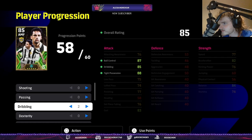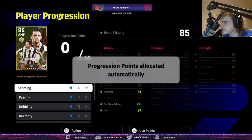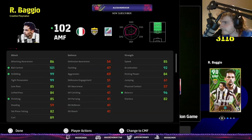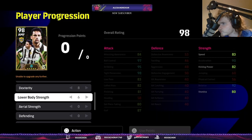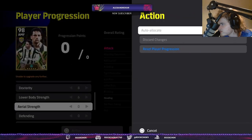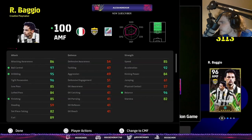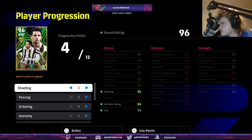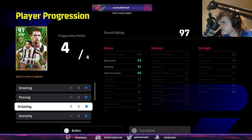Going to focus on his dribbling first. Actually, let me reset and do auto allocate — let's see what it gives. The auto allocate looks close to probably what I'll build him; I'll probably give him one more shooting though. 96 balance. I think I'm going to keep the auto allocate. If I took one dribbling off I'd get 4-8. We're going to do the Gianni tactic: 4-8-8-8, won't go above 8. I can get his finishing to 90 probably, or 89.